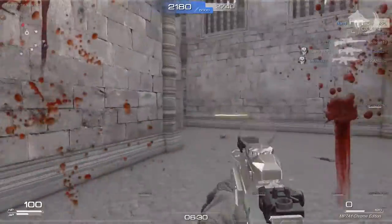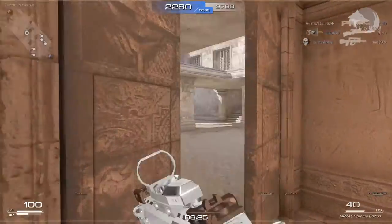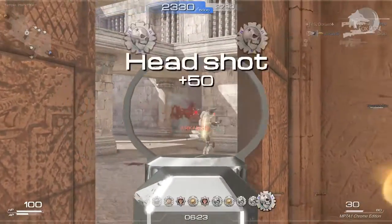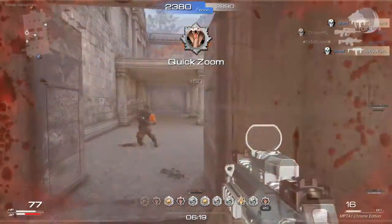The MP7A1 chrome edition's rate of fire is 7 points higher, though this isn't really noticeable, especially since it also increases recoil. The gold edition is simply gold and doesn't have any additional stat improvements.